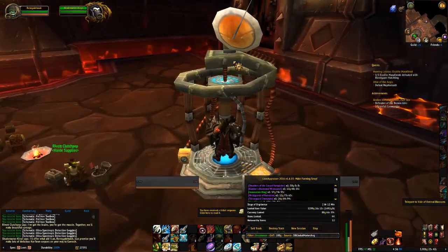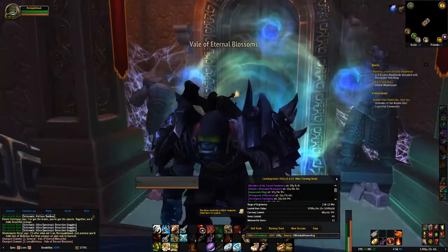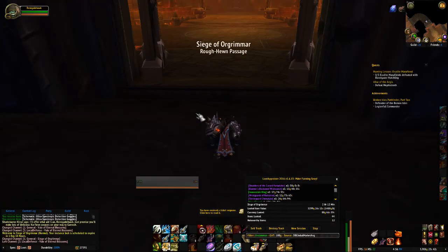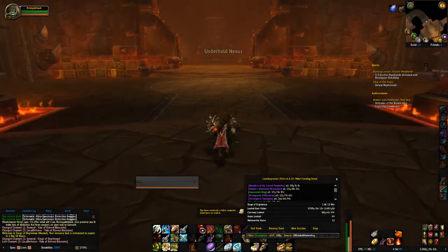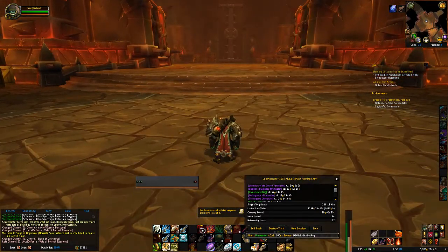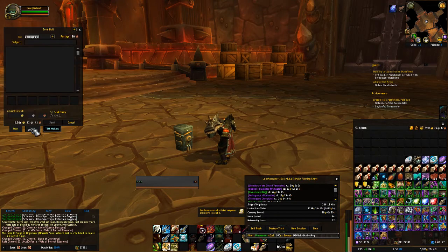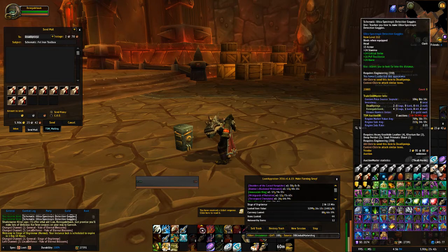Let's go ahead and move on. Just out of curiosity, it will take me out of the instance, which is not where I wanted to go. But good news - when I come back, I'm right here where I needed to be. So if you need to go out, repair, sell some things, empty your bags, that's a good little trick. Also, if you are an engineer, I would highly suggest making yourself a mailbox so you can mail these things to your alt or to your banker.